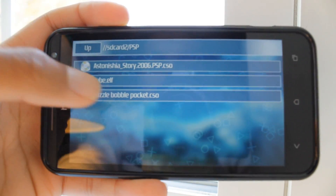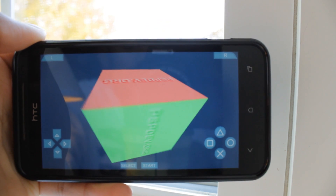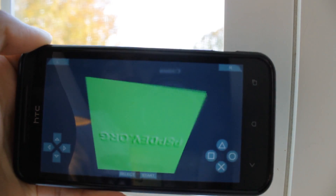So, cube ELF — there we go. Once you open up the ELF file, if it opens and you see this cube, then you know your device is very well compatible with it. If this doesn't play, then your device is probably not compatible with this at the time.